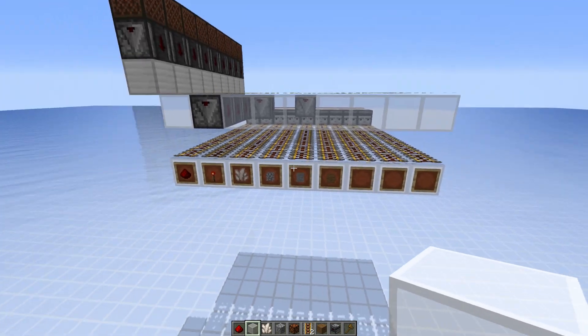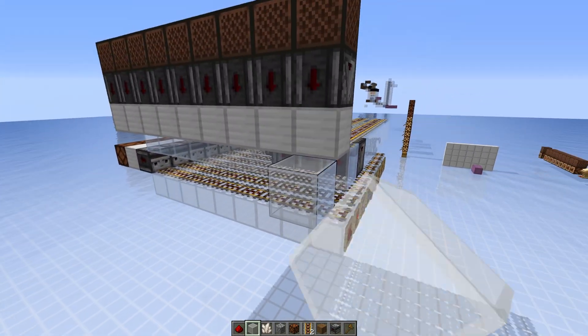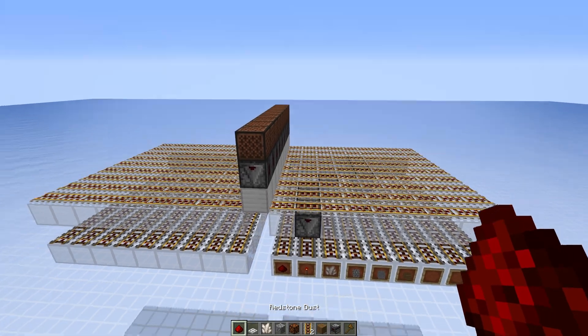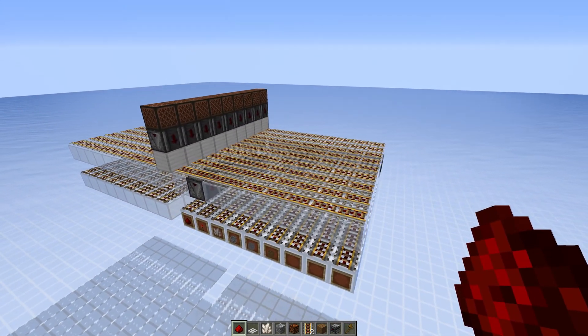We'll need to have 14 different storage modules because we have 14 different items. We also need more slots because we have more than nine different crafting ingredients, so we can just have another line on the side. This is how the system will look in the end — we can have multiple of them stacked on top of each other.